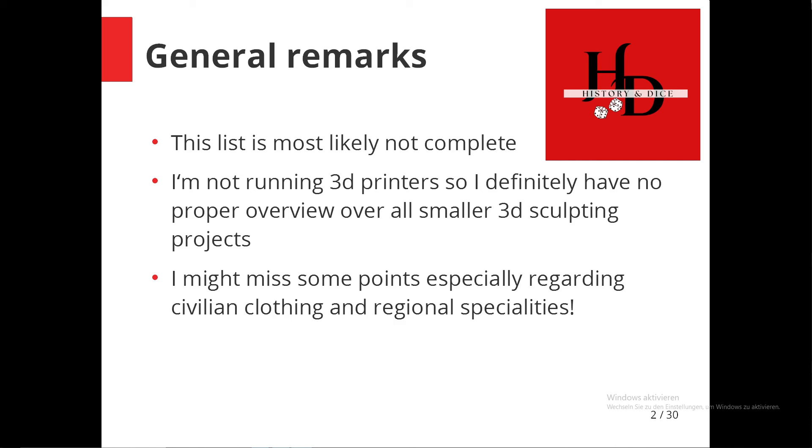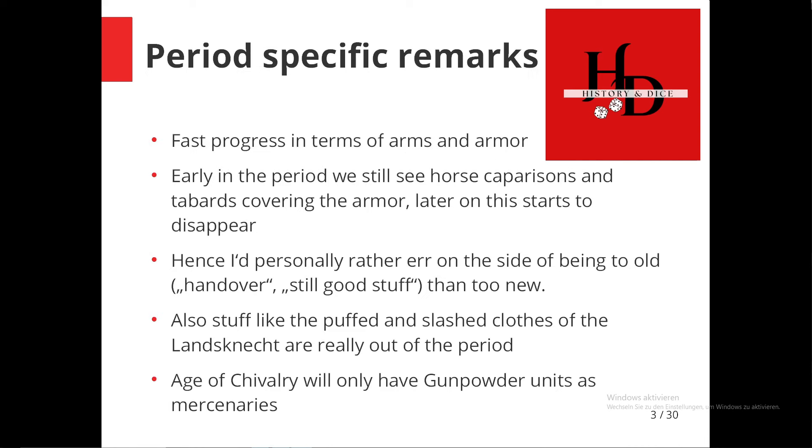I'm not too knowledgeable about civilian clothes. I've tried to refresh my knowledge regarding arms and armor, and I do have some idea about regional specialties like the pole weapons the Flemish militias used. But this is not a proper scholastic approach — it's more of a rule of thumb. What do we know about this period? First of all, we see a very fast progress of arms and armor. At the very start of the period you will still see a lot of visible chain mail or ring mail, basically interlinked pieces of steel protecting the body.